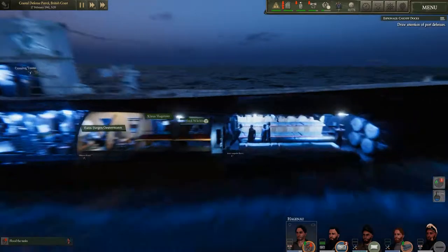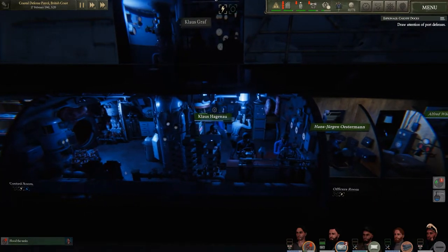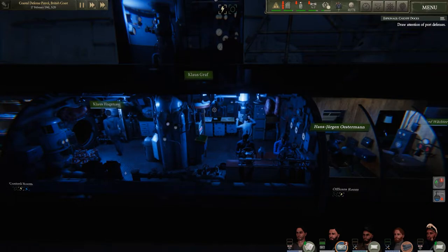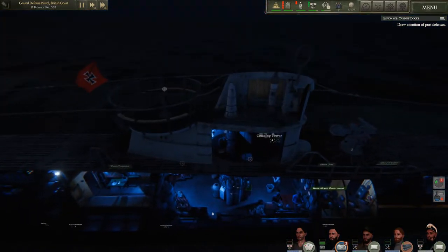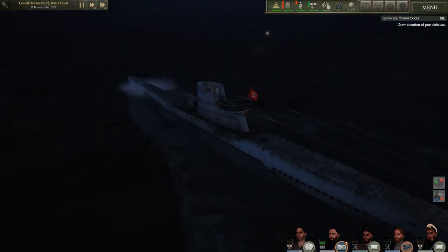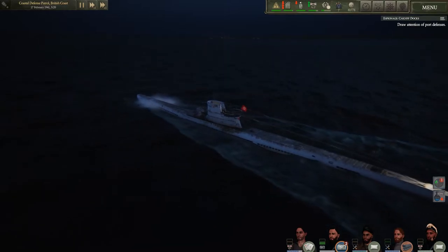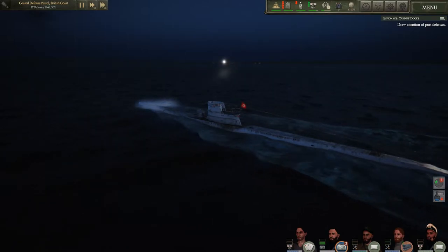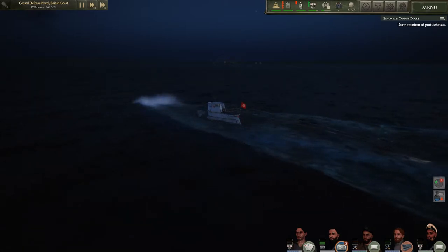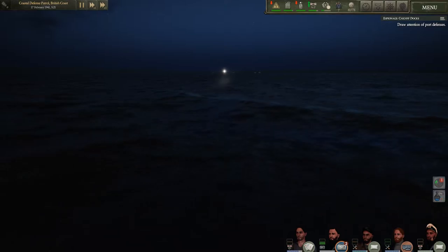We've got the bow planes doing the diving. He's now releasing the buoyancy of the ship to make it so it's got a chance of going down. Klaus has come down from the deck, so the deck's now been cleared. We should start to make our diving manoeuvre shortly. Here we go — we're starting to go under now. And just like that, now we are incognito.